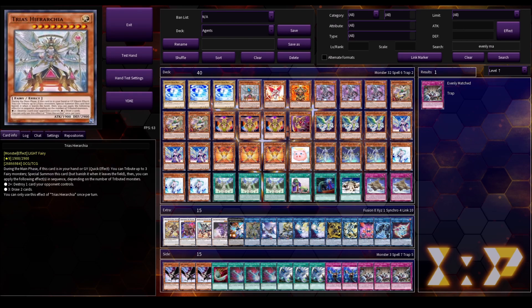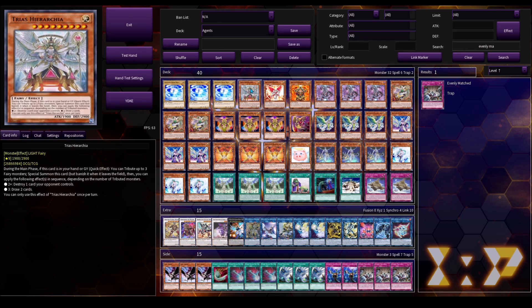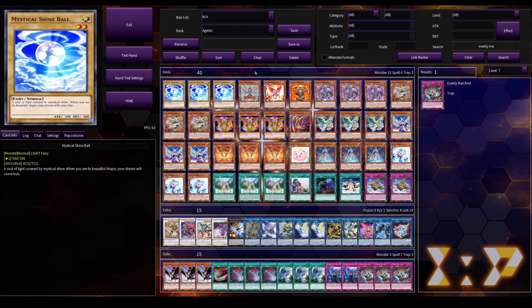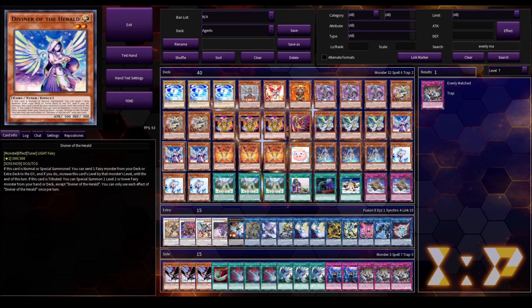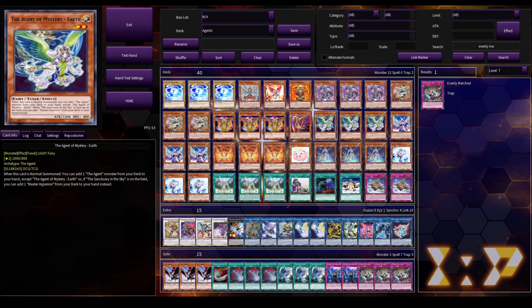Next up for the next brick, we've got Trias Hierarchia. It's not as bad of a brick as Mystical Shine Ball, but if you don't have Diviner of the Herald in your hand, then this card is definitely going to clog your hand a little bit. We're just running one copy to combo with Diviner of the Herald. Diviner sends Trias Hierarchia off its effect, then you tribute Diviner to bring Trias out, and then you can use Diviner of the Herald to summon something like the Agent of Life Neptune, or even Agent of Mystery Earth, depending on what your board situation is looking like.